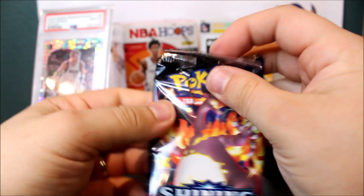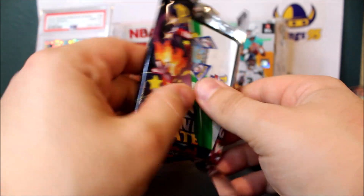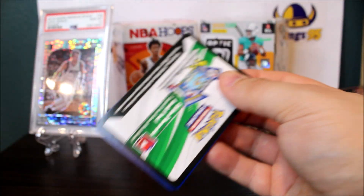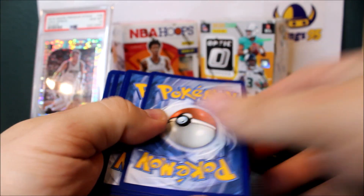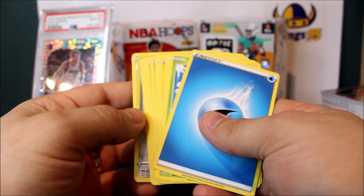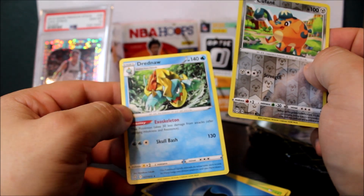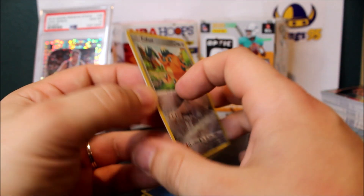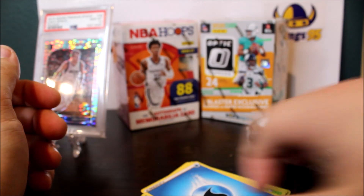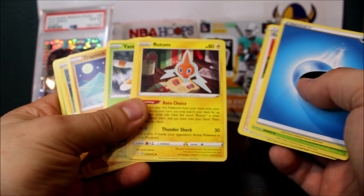And here is our Charizard pack. I believe my sister pulled a Charizard from a different pack art, not the Charizard pack art. Let's make sure we get the corners all right. Four-card trick: a nice reverse holo and then a Druddigon rare. I have pulled a Druddigon rare before, so nothing too special in that pack.